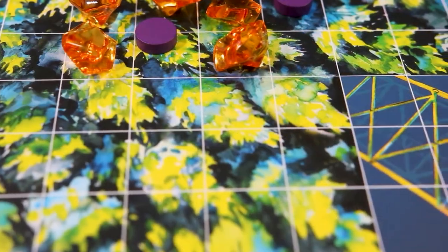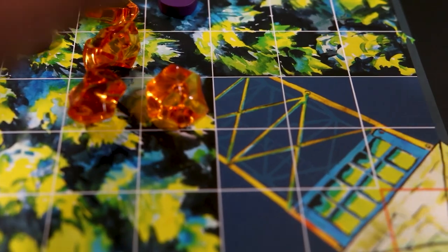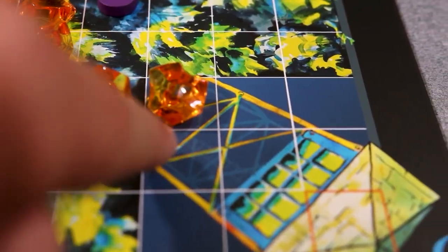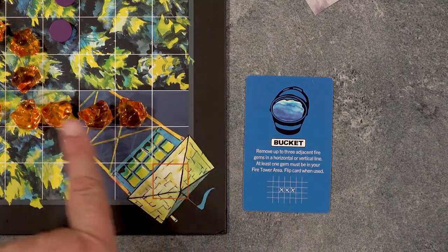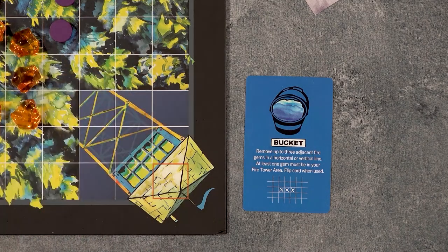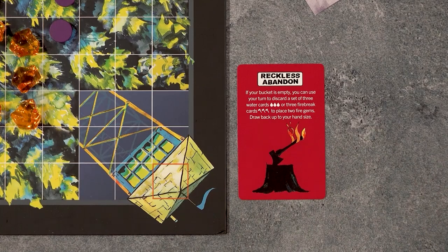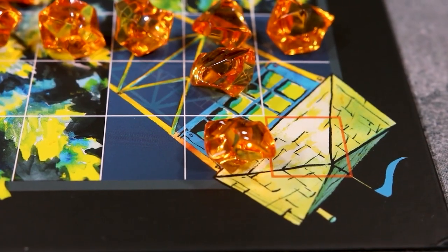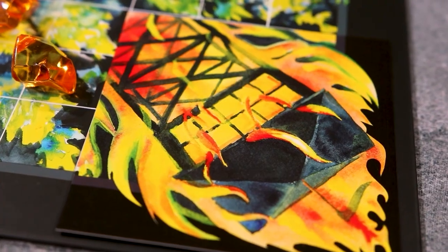Players will take turns around the table, spreading and removing fire, and players should note that if fire ever enters their fire tower area, those gems cannot be removed unless that player uses their bucket. Each player has a bucket, which allows you to remove three fire gems in a straight line, and at least one gem must be in your fire tower area. Once the bucket is used up, that card is flipped over to Reckless Abandon and allows you to spend three water or fire break cards to place two fire gems immediately. If a player ever has the orange square in the corner of their fire tower area burned, that tower burns down and that player is eliminated, and the last player with a fire tower standing wins.